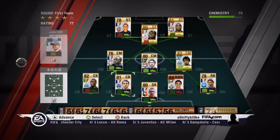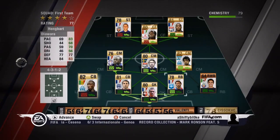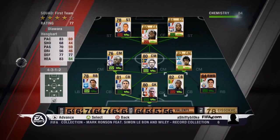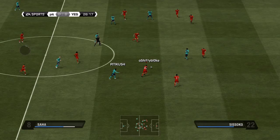But Sissoko managed to pick up an injury that game, so I had to put on one of my bronze defenders as I'm lacking in the gold defender department for this team — gold league one players aren't so great.